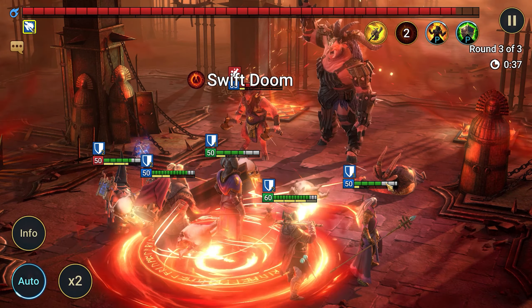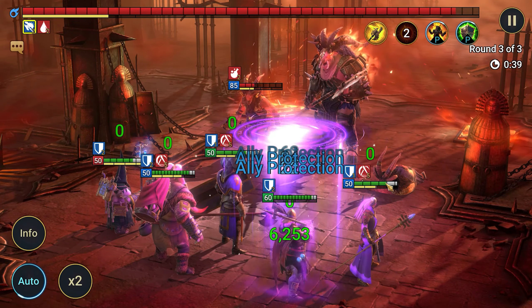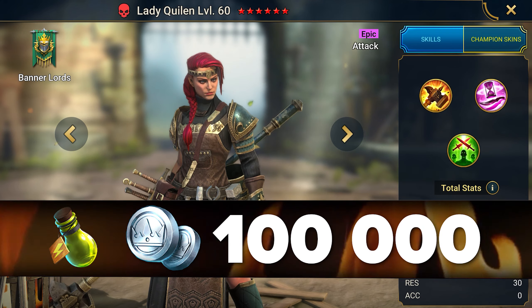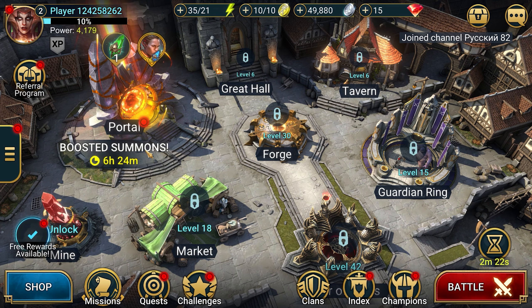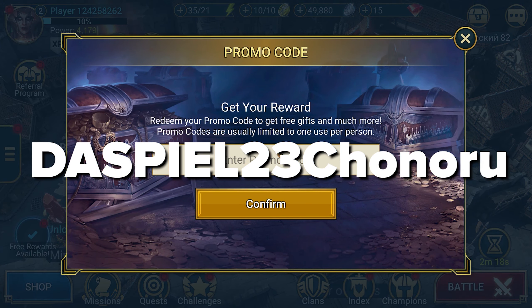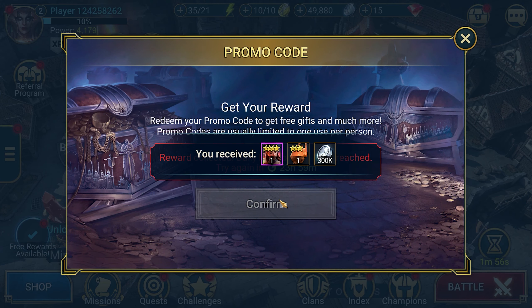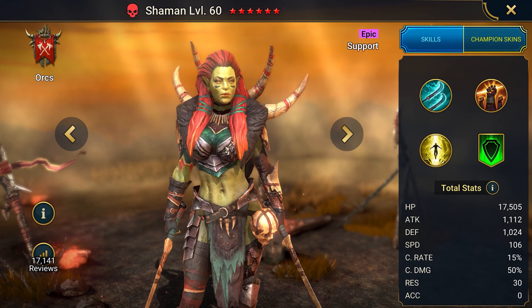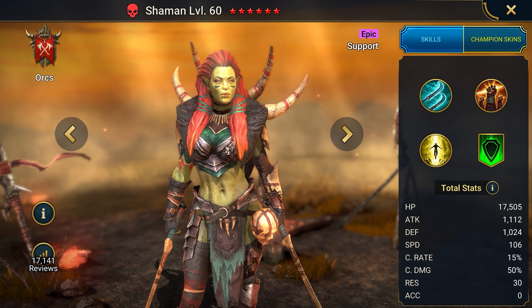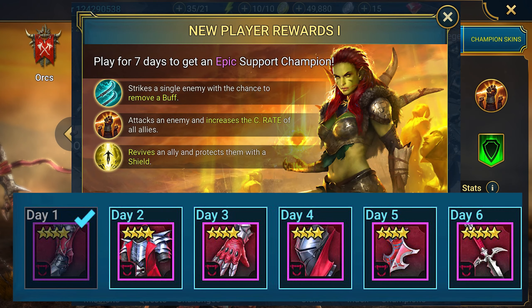For pumping your account with this champion to level 25, you will get a second attack champion, Lady Quillen, and a set of resources for faster account development. After sign-up, when you complete the tutorial, enter the promo code dashpeel23chanaru. It gives another epic champion, Chanaru. Also, after seven days of active login, you can get an epic support champion, Shaman, on your account, and with this champion you will receive a lifesteal set.